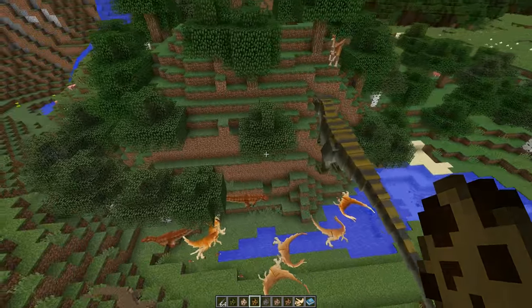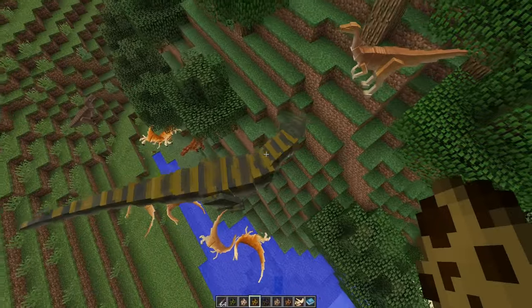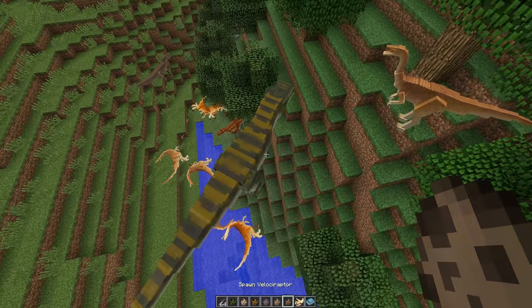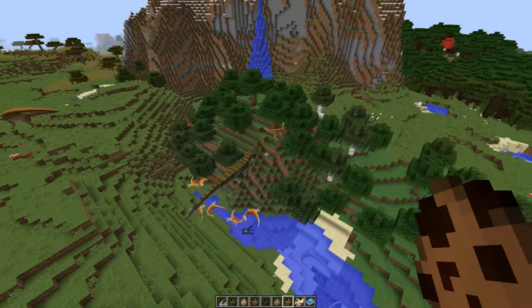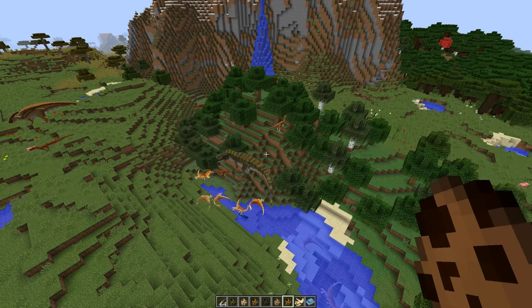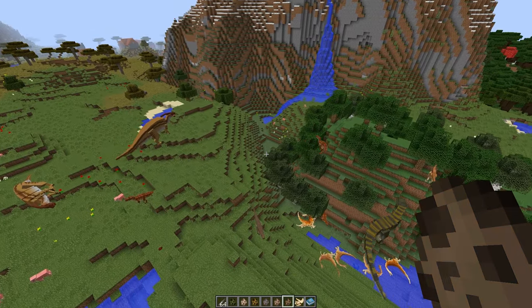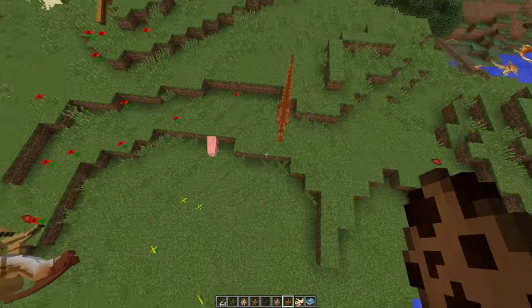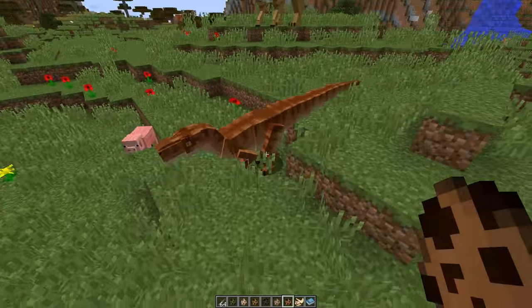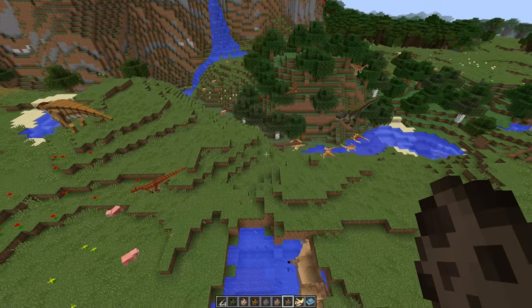Yes, look at the jumping attacking — the gallimimus didn't stand a chance! It just shows guys that you are going to have to be very careful making your pens — they have got some vicious killing instincts. Shall we see what happens when we turn it to night? Do any of these sit down and go to sleep?